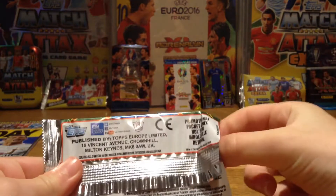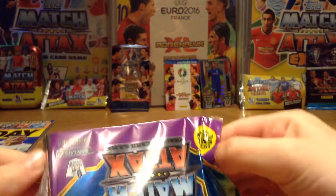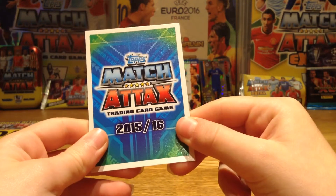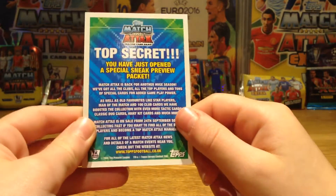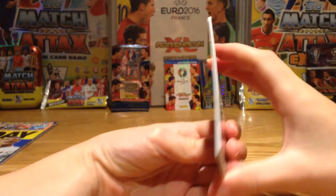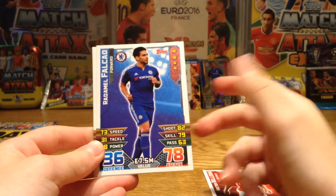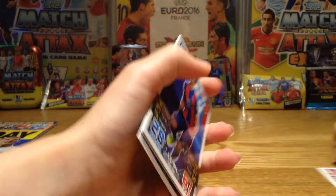In this pack we do get a card which you can't get in the collection except if you buy this magazine. This is the Match Attax trading card game 2015-16 logo card — really nice, it tells you about things on the back. Then for the other cards: Hector Bellerin from Arsenal which is a need, Kieran Clarke from Aston Villa which is a trade, Val Cal from Chelsea — really nice but took a massive drop — and Patrick Bamford from Crystal Palace, a nice need. That's the preview pack!